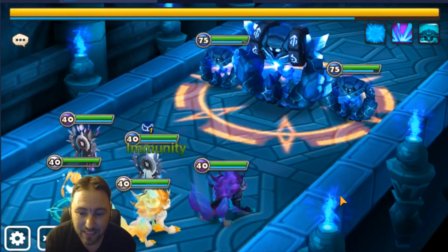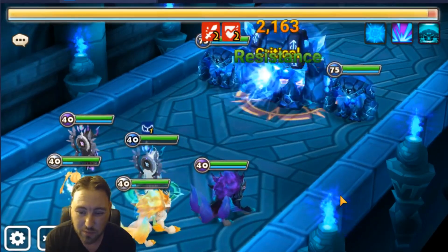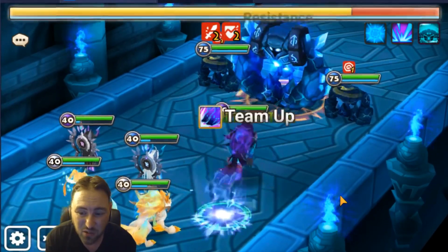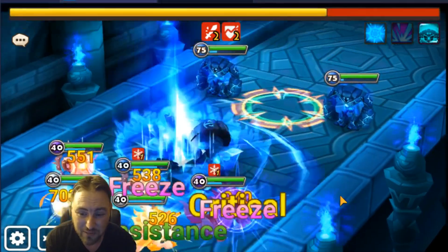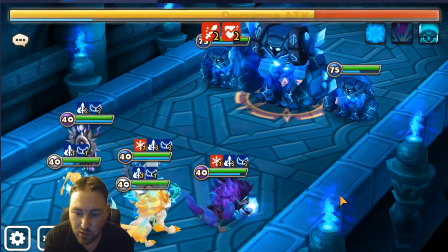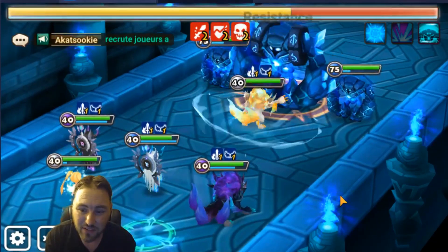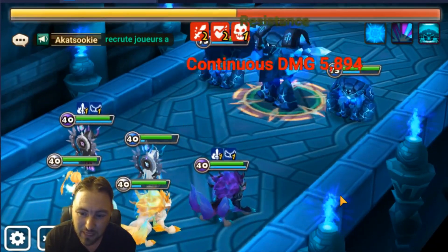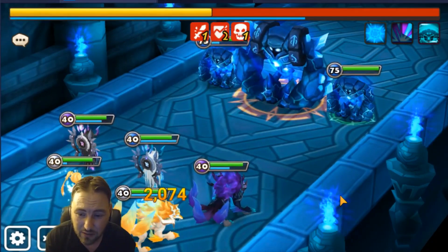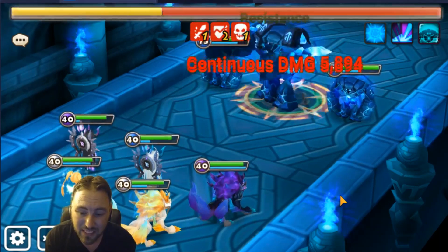The drop rates of the runes are amazing - it's nothing but six-star runes, and it's going to help progress your account so much more than farming Giants B10, even if it is three to five times slower than your B10 team. Bella's main job is the consistent defense break - that is the main job of Bella - but also healing, which you saw in the other run we needed plenty of.